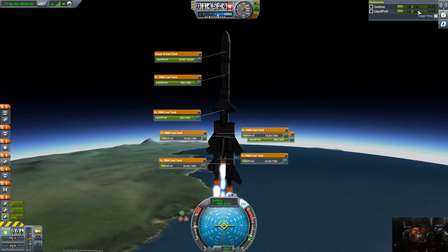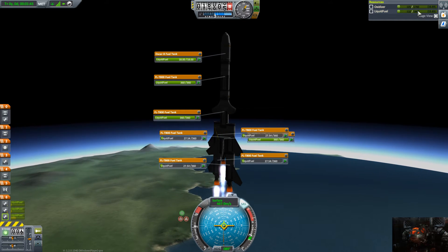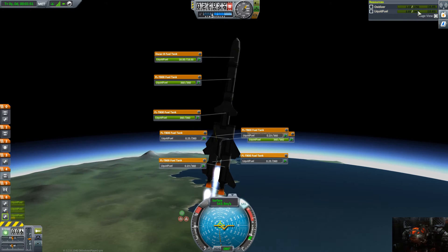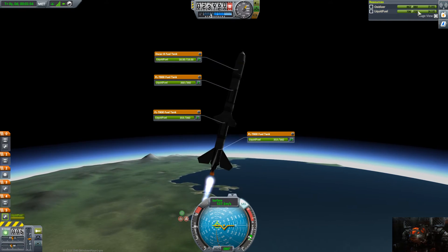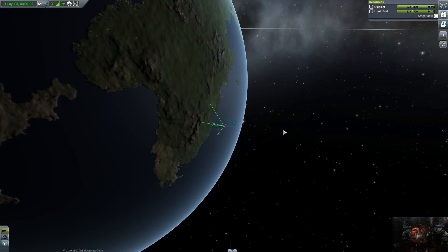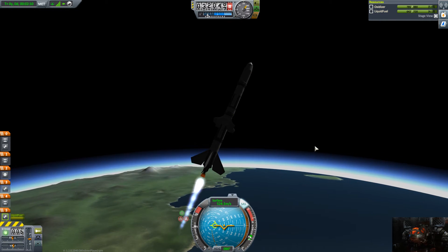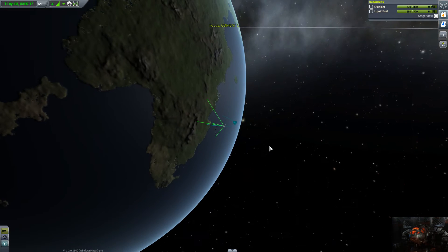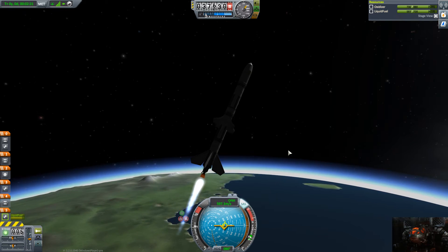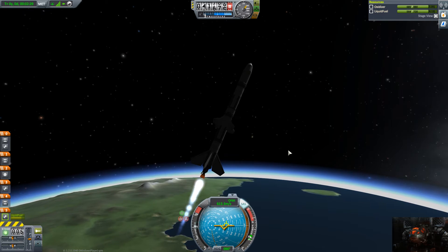We're going to stage — the outer tanks are almost empty. We're going to start tilting a little bit. There goes that stage — and look, we're firing a nerf dart! This ends up being way more efficient than I thought it was going to be, holy crap. We're going to start tilting over a little bit more. Damn, this thing was efficient — more efficient than I was expecting. Asparagus staging — very, very, very good, especially if you're firing nerf darts into space.